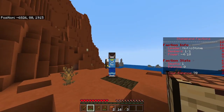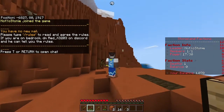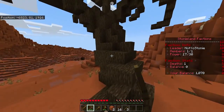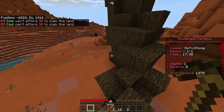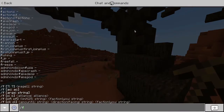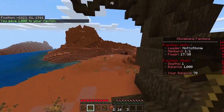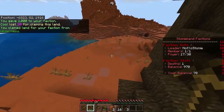When you stay alive, your power goes up and you're able to claim land. Give me a minute to get my power up a bit. Now we've got some power and some money. To claim land, type 'f claim' into chat and it will claim an area around you. It looks like you also need money in your faction bank — my faction balance is zero even though my regular balance is a thousand. You need to deposit your money using 'f money deposit' or 'f money d' followed by the amount.